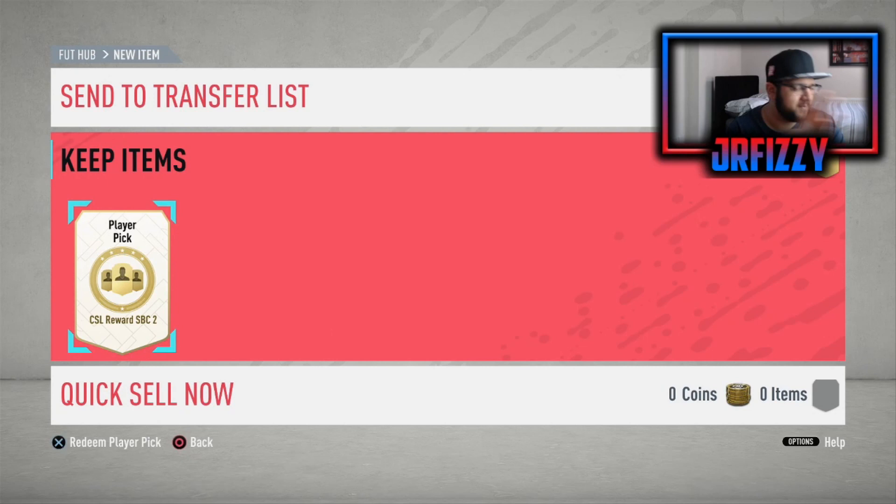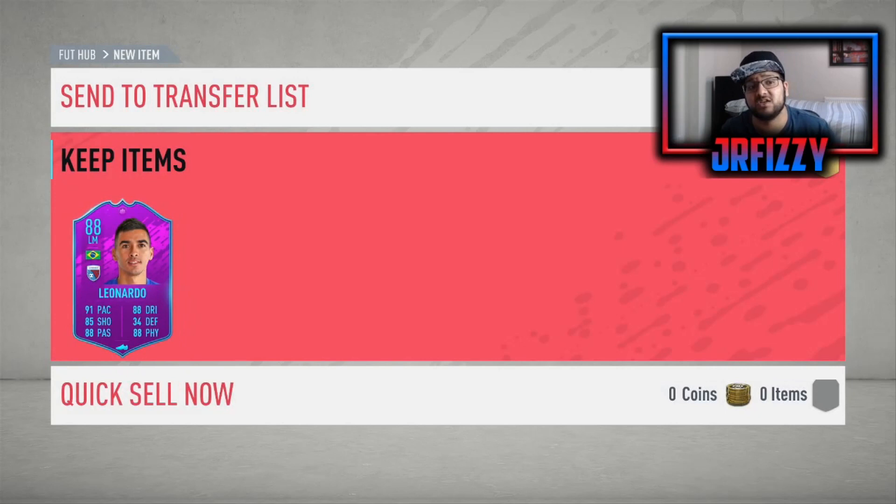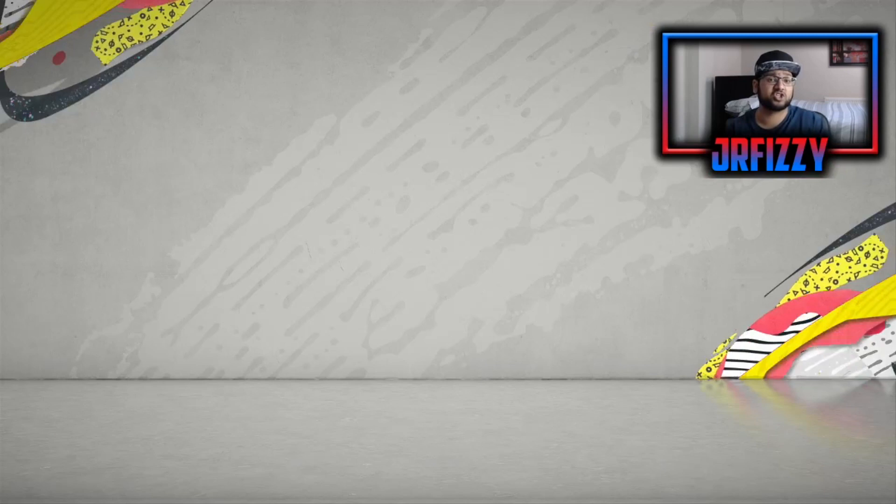I've got one player to claim — the CSL Reward SBC 2. We're going to claim this card, which is from the Chinese Super League. This is the end goal that this series will teach you. This Leonardo, 88-rated player — when you complete a League SBC you get a chance to get an 87 or 88-rated special card at the end of it. He's going into the club. I've just completed the CSL today.